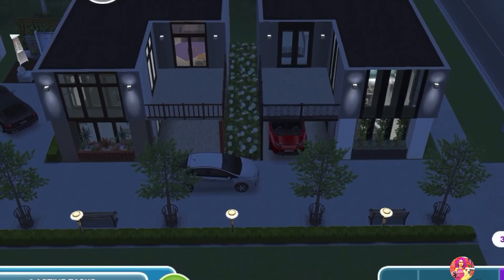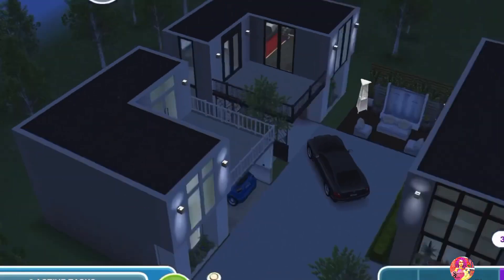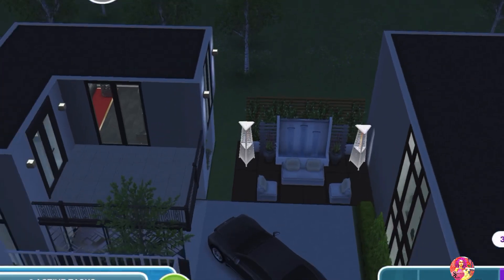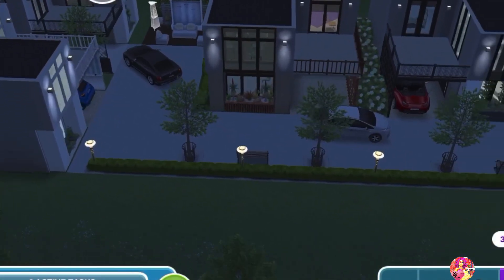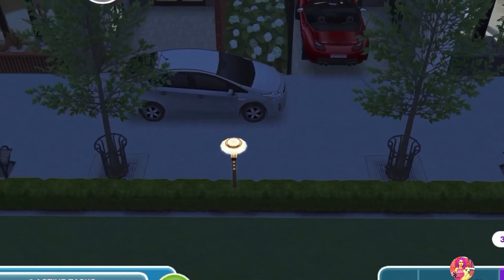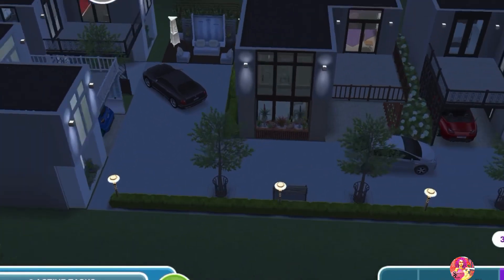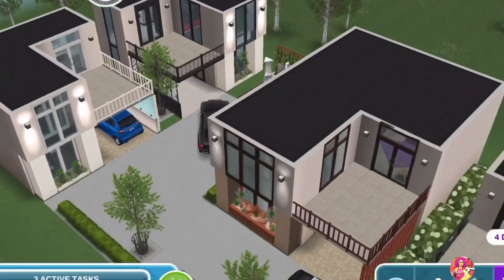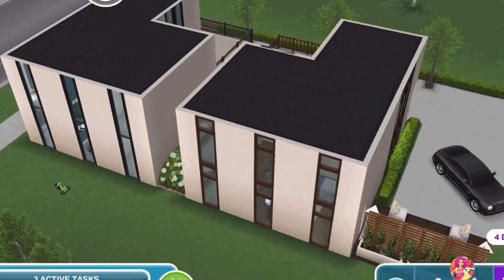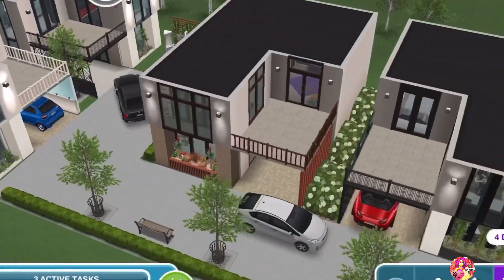Here it is in night mode — I just love how it looks. I know what you'll say: those lights were not there in the first tour. I had to add them because they look so pretty, just like street lights, and I've merged them into the hedge so they look neater. That was all for the tour of this chic neighborhood. I hope you enjoyed it. I'll see you next time with another house tour video — till then, take care, happy Simming!